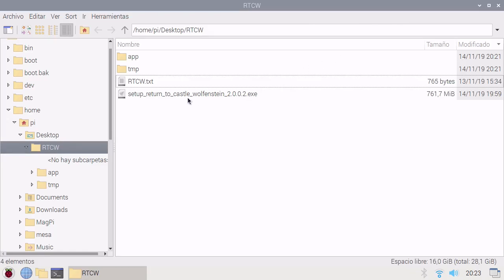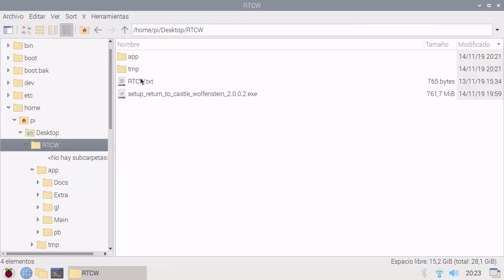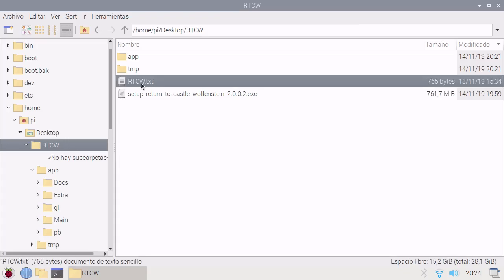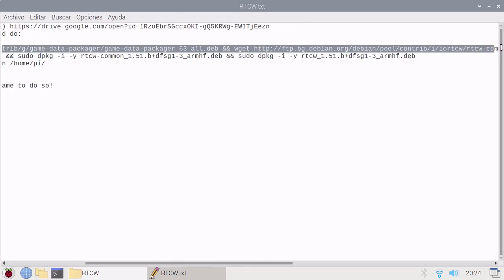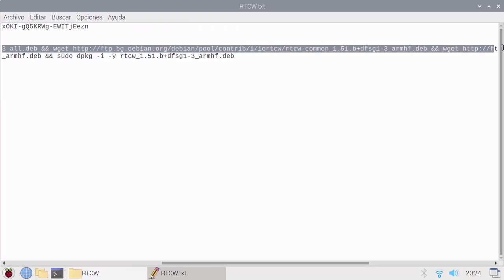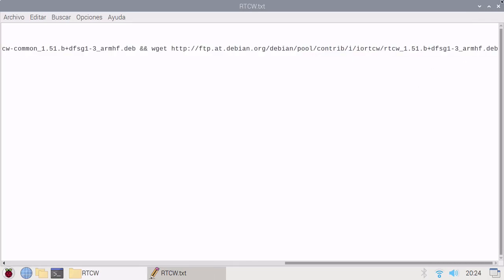So now we need to — here we have the game, obviously. We need to create, before installing Return to Castle, we need to create the game package. So first we need to download all of these packages from Debian. This game isn't compiled by me; I will just use the Debian binaries.